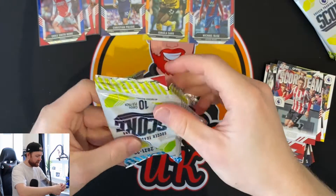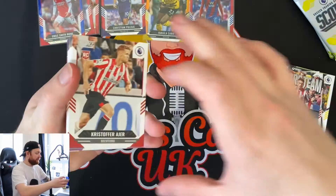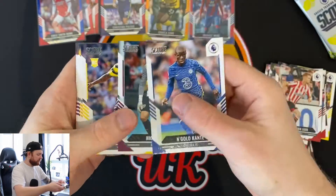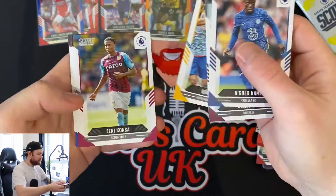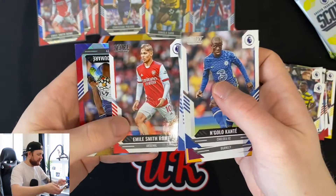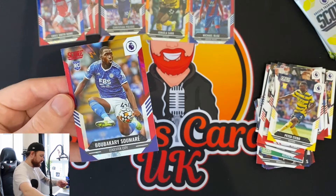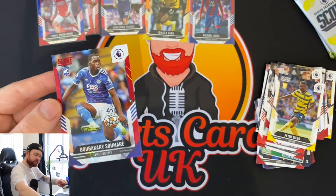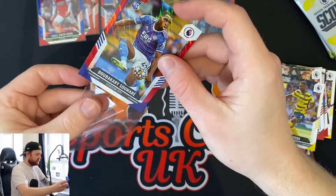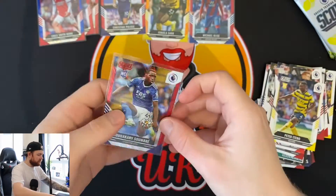Aja rookie card, Kante, Nick Pope, Etibo rookie card, Ruben Neves, Consa, Christian Benteke, Rafinha, Emil Smith Rowe, and another red - a rookie card of Samore. I must admit I don't know anything about this guy but it looks like he's got a good touch. So we've got two packs to go.